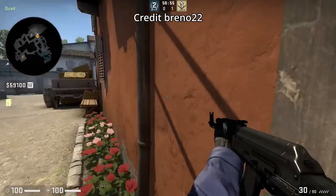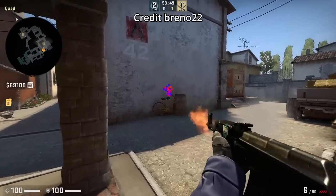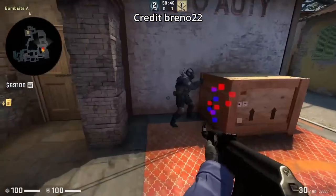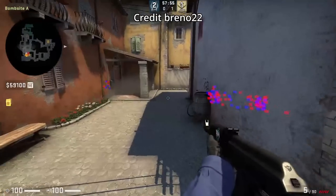You can wallbang A site from under porch; however, this wallbang doesn't reach anyone under cold or the plant. You might get lucky if your opponent is holding an off angle, and it also works the opposite way where you can wallbang short from site.